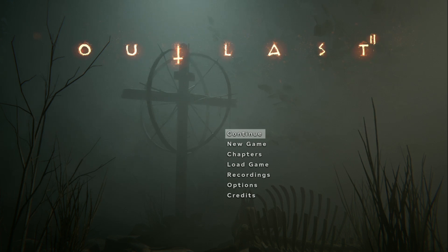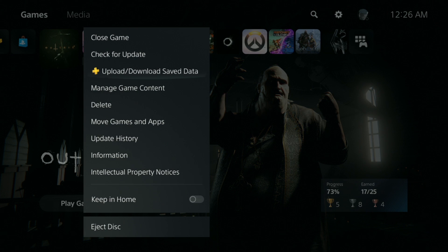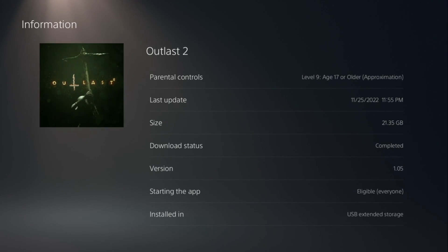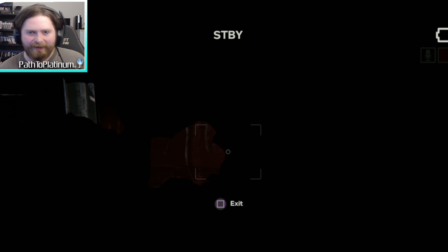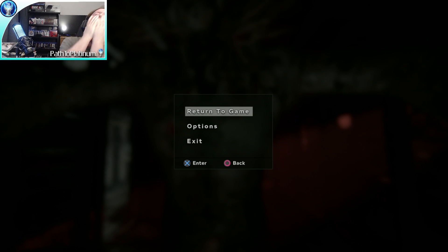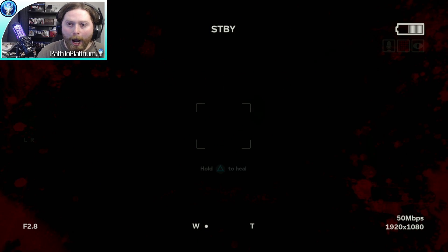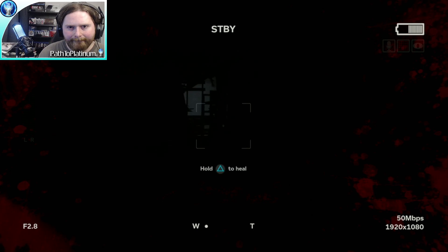Before we begin, it is extremely important that you make sure you have the latest version update of Outlast 2, which is patch 1.05. You can check this by pressing start over the app, going to information, and next to the version you will find your answer. The reason for this is because in earlier versions of this game, enemies were in different locations and behaved differently, meaning strategies from older guides won't work anymore on the current version. So be very attentive of which version of the game you are playing on.